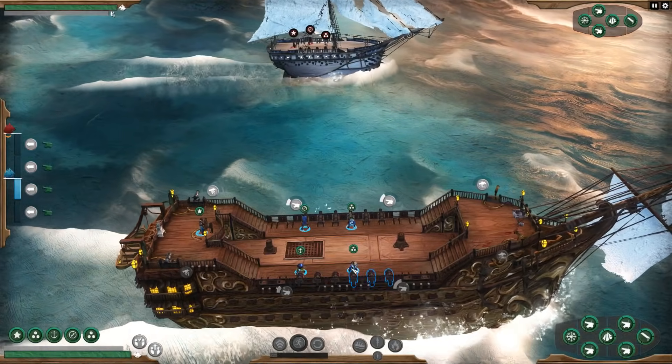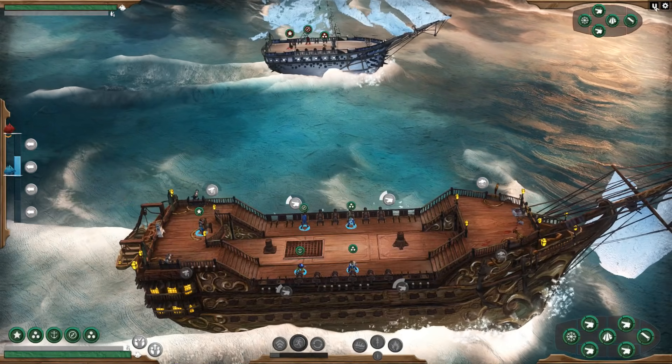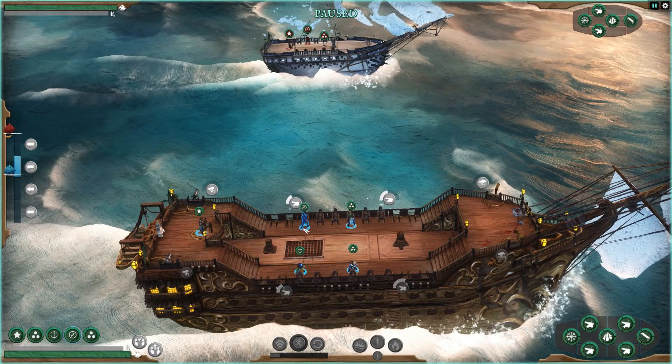We're already loading up and we've got multiple crew members. Let's pause the game because you want to make sure the crew is in the right place. We obviously don't want the navigator gunning the guns — that's what the gunners are for. We're going to put the gunner on the cannons, the navigator can be used for repairs. We should probably get someone on the chain shot back here, and we'll keep the captain at the captain's nest.